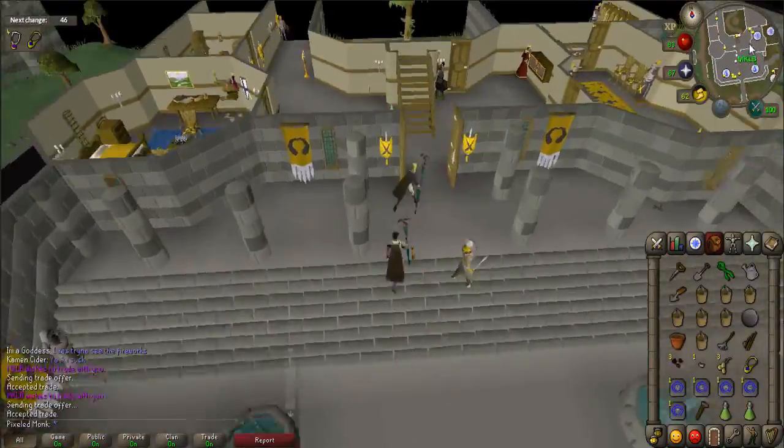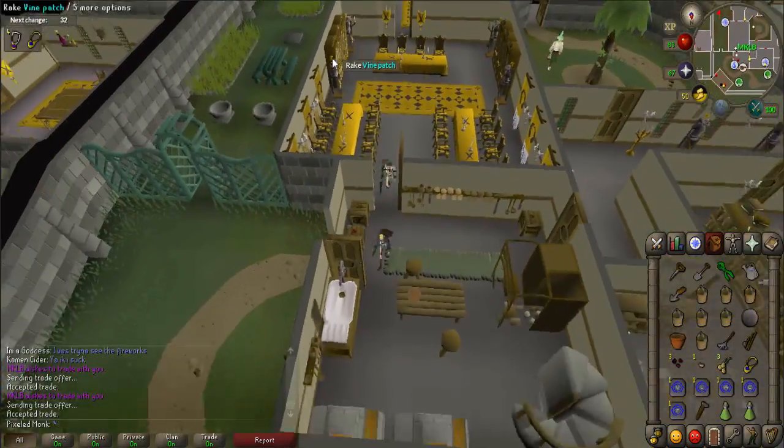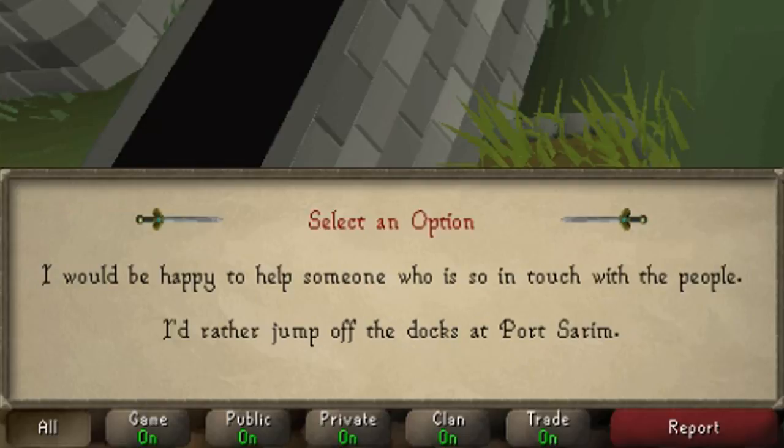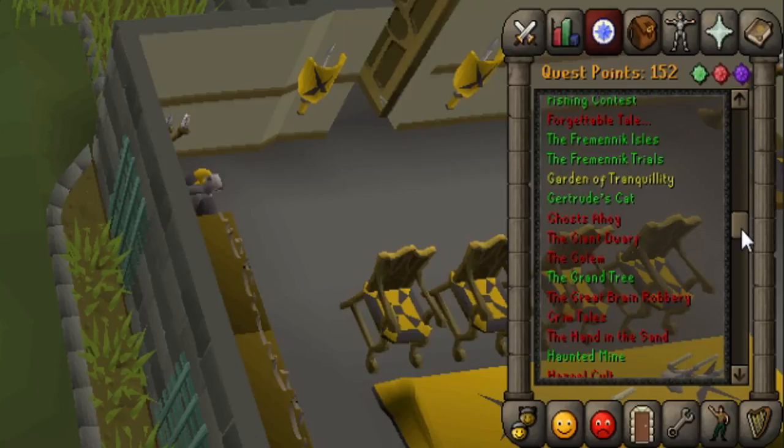Start the quest by going to Varrock Castle and speaking to Queen Ellamaria, who is located on the eastern side of the castle in a fenced garden. When prompted, say, 'I would be happy to help someone who is so in touch with the people.' Be sure to check your quest journal to make sure you have started this quest.